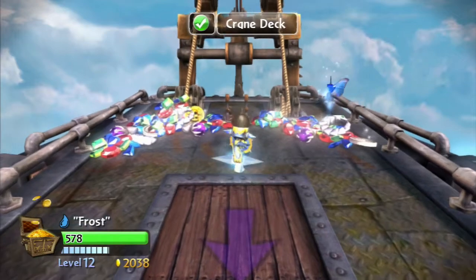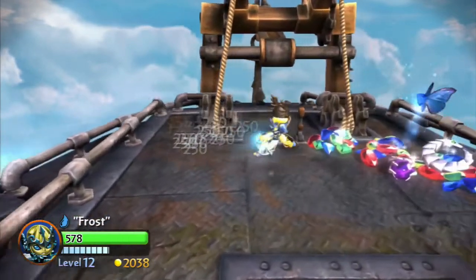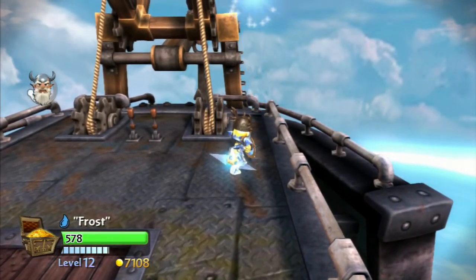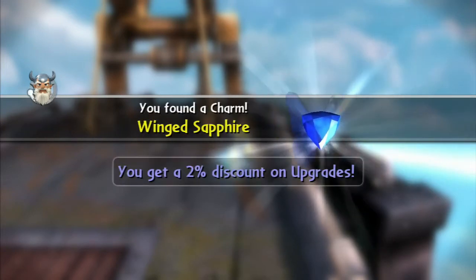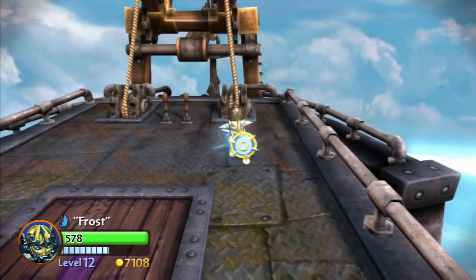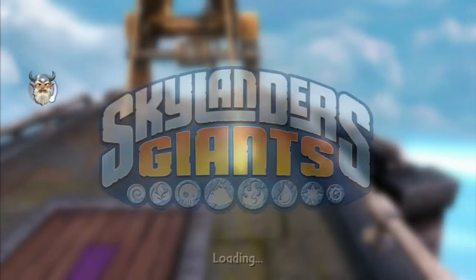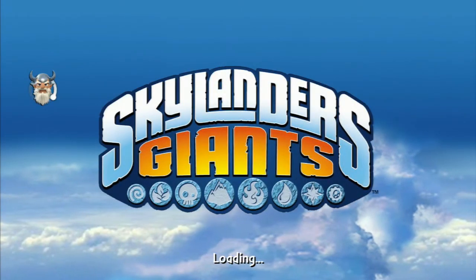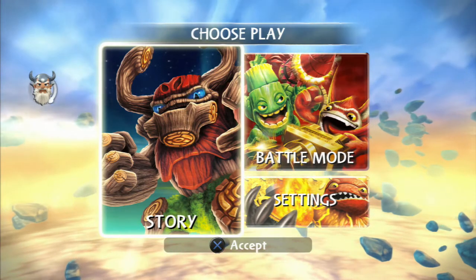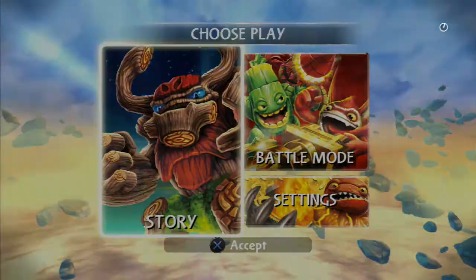And then there are these gems. Once you collect all these gems, you go to the main menu and watch Master Eon's head right there until it is finished, until it disappears — that means it's saved. It's saved that all your gems are gone.